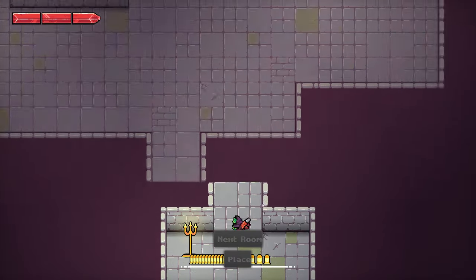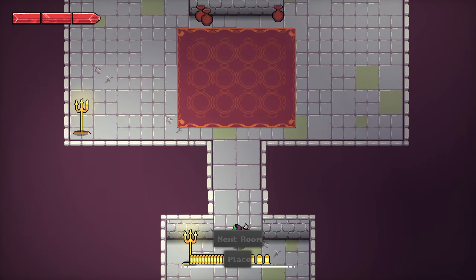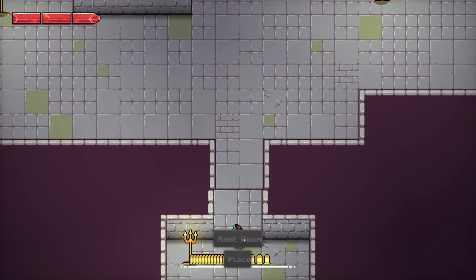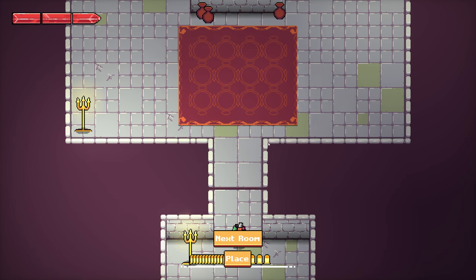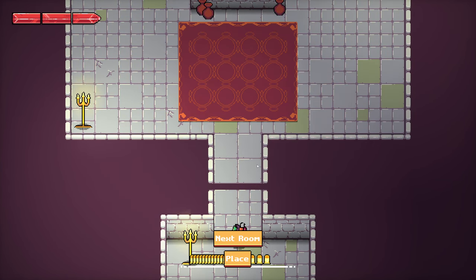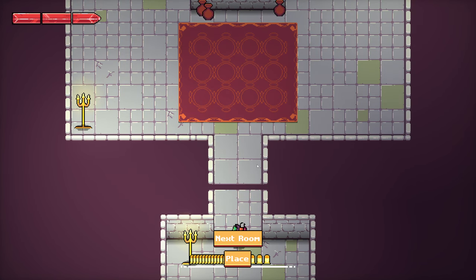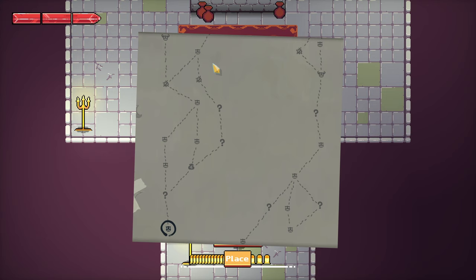My idea is to have a level selector where you can actually see in real time which room you want to choose. This is obviously very bare bones, but the idea is that you're going to be able to see an overview of what types of things you're going to encounter in the room.